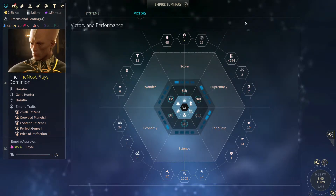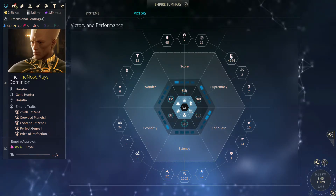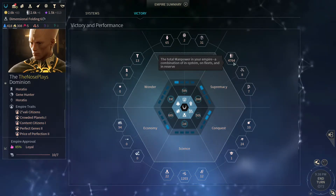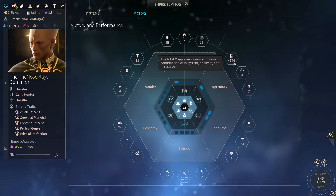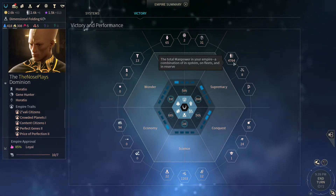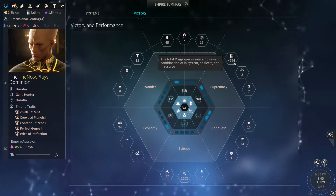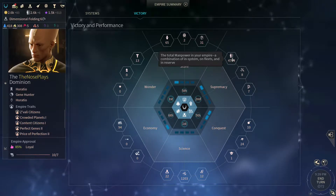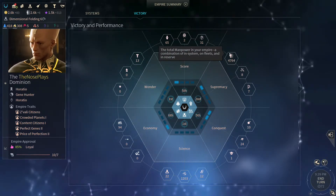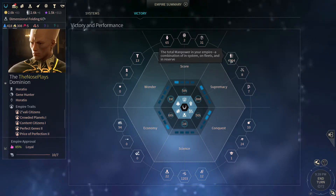Another place to see your manpower is the Empire Summary screen under Victory Conditions, where you can see your total quantity of all manpower in your empire. Roughly half of our manpower is undeployed in the global pool we can draw from as needed, and another roughly 2,000 to 2,100 manpower is deployed in ground invasions, in ships, or on systems as standing system defense. This total empire-wide manpower number is used in a few game calculations.